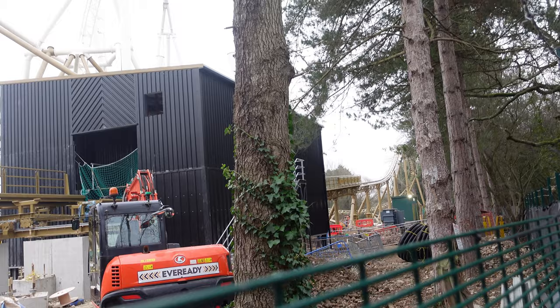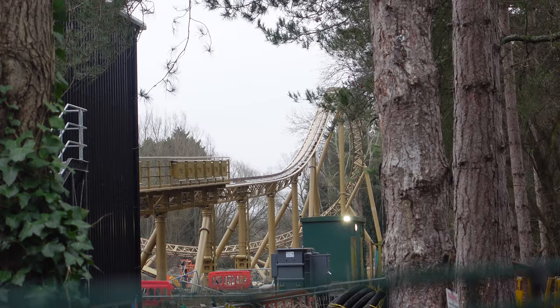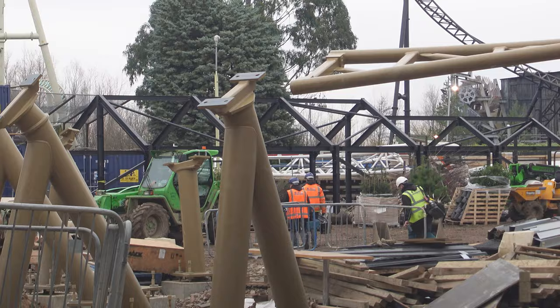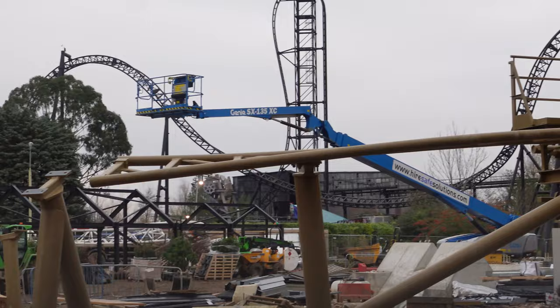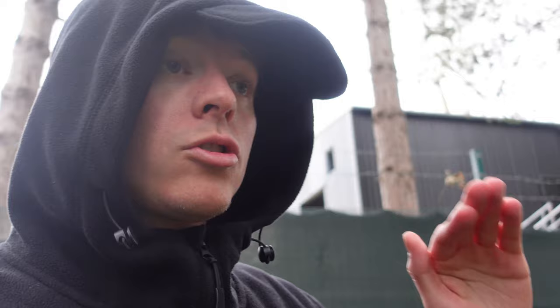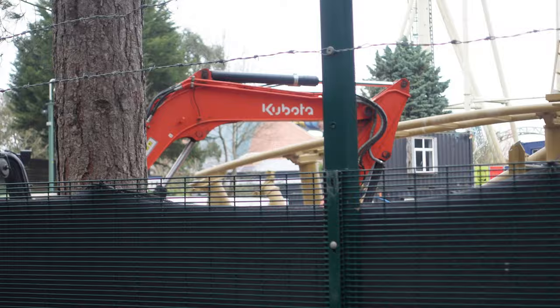Now that's more like it — we've got the station building, a lot of vertical construction, and some workers on site right now doing work on what looks like the piece of track after the final brake run going into the station. Over here you can see the first element of the ride: as you exit the station you turn into what's going to be an outer bank, so you immediately get put onto an outer bank turn — similar to RMCs — slowly crawling but hanging off to the left, giving you lateral forces straight after leaving the station.